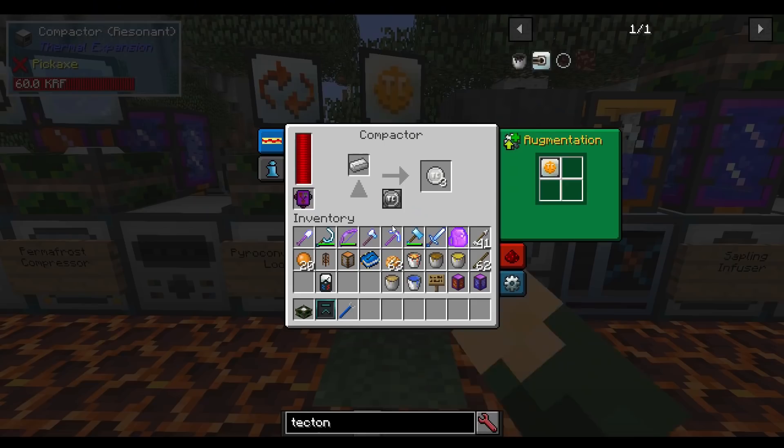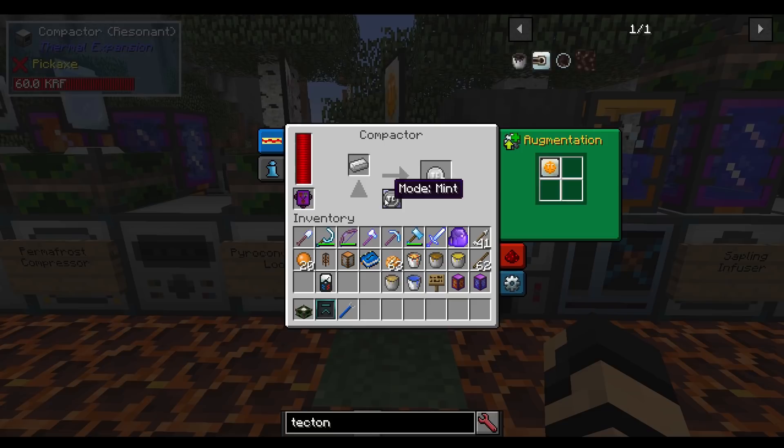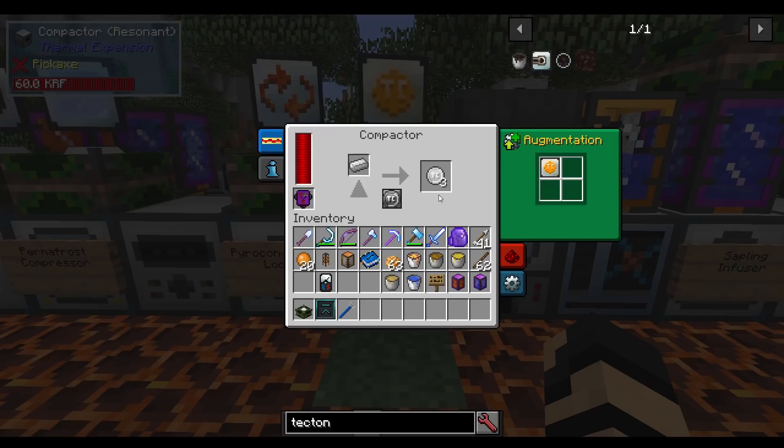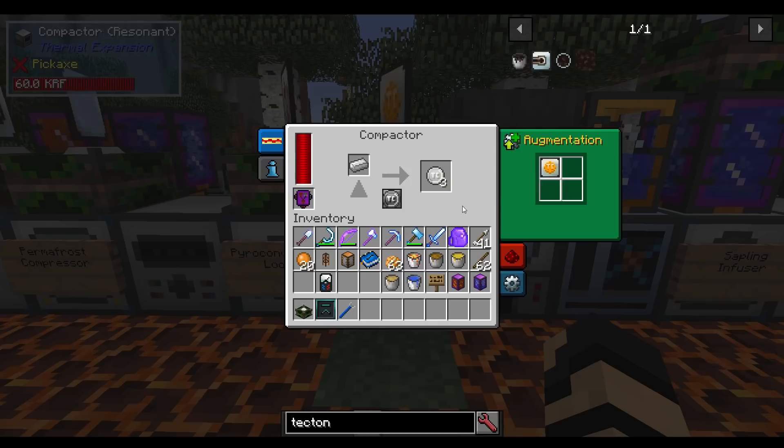We've got a numismatic press. The recipe is invar, electrum plates, redstone servo, emeralds, and glowstone dust. This will allow you to mint your ingots into coins. You can use those coins for either trading or for power as you see fit. All you have to do is click the mode here and it'll do Press, Storage, or Mint once you've inserted this augment.